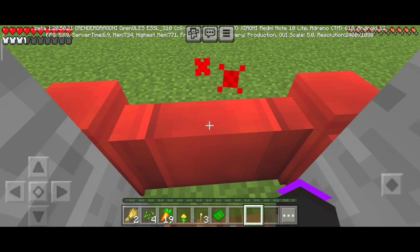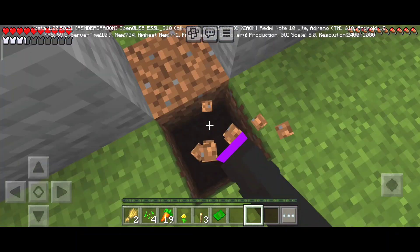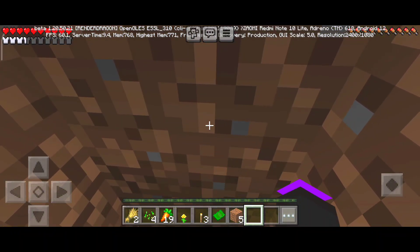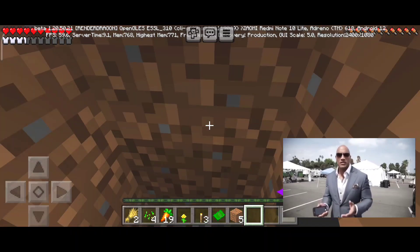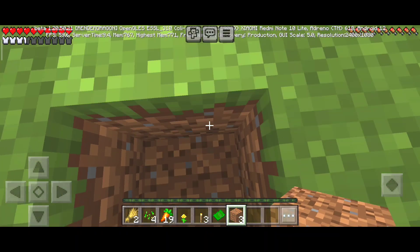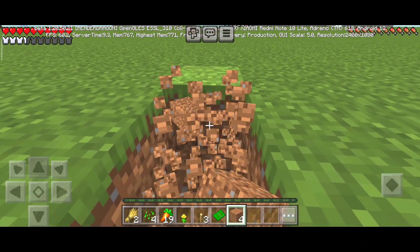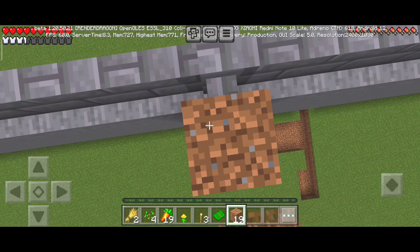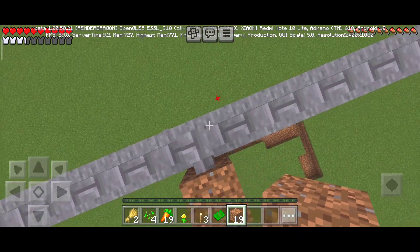I think this red wall is preventing me from escaping, but don't worry we can just dig a hole and get out of this place. The invisible wall is preventing me from going, so let's try the third technique which is climbing the wall - and this doesn't work either.